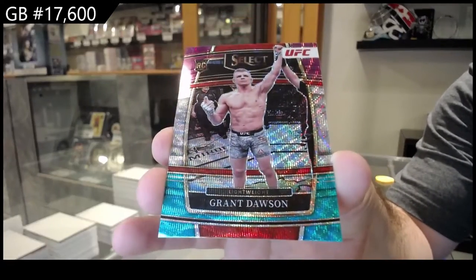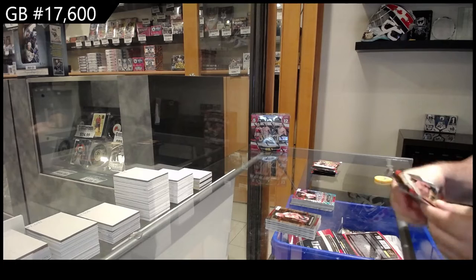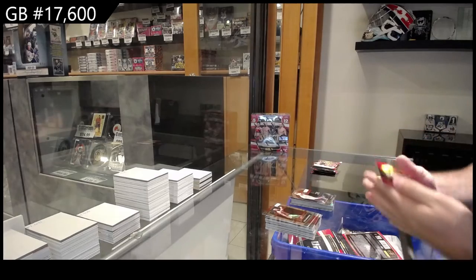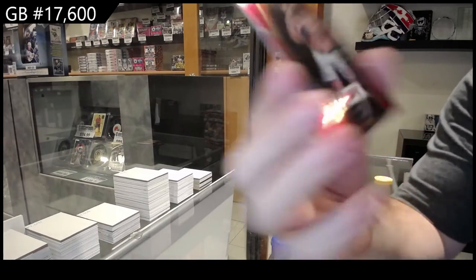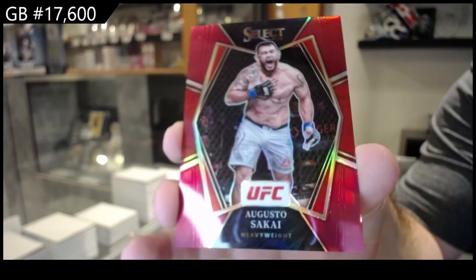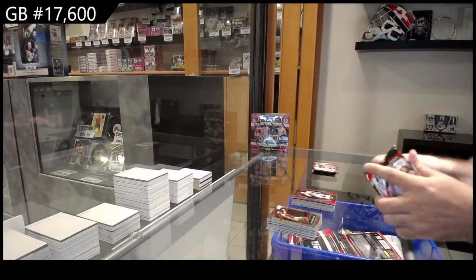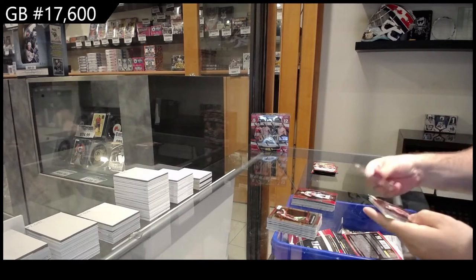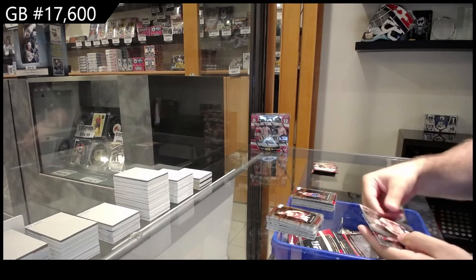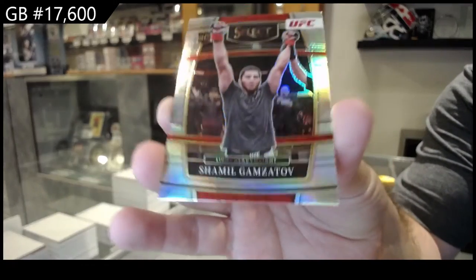And a color parallel again of Grant Dawson — love the colors of these. Numbers of Sanhagen, and numbered to 125, Sakai. Rookie of Manifield, rookie of Dawkus, and a rookie of Gamzatov — silver rookie of Gamzatov.